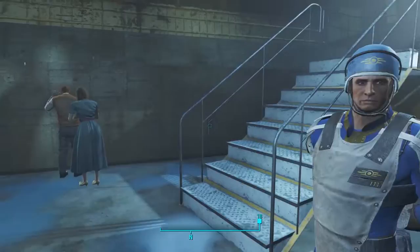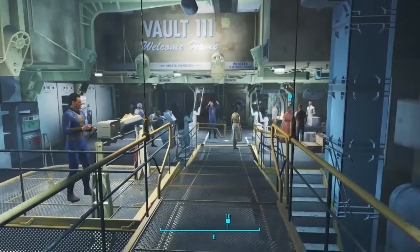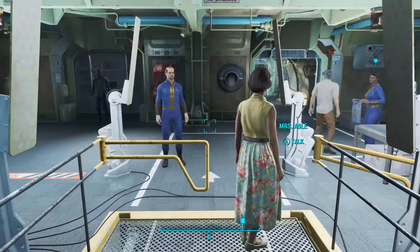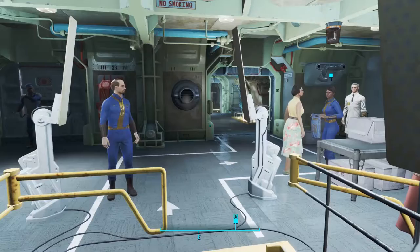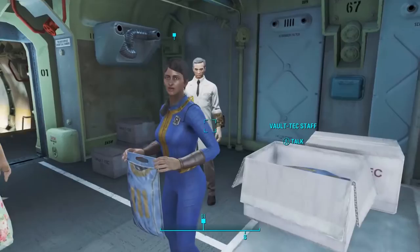The vault official directs: "Head inside, just up the stairs there." Host follows: "I will do what you say — you're the overseer, after all. Up the stairs." Noticing the visuals: "Everything is so detailed. There's so much more color in this game — same engine as Fallout 3, basically, but they've changed it to a physical-based renderer. It's a lot more colorful and dynamic. One vault suit — just go down there, take a suit, step over to the table."